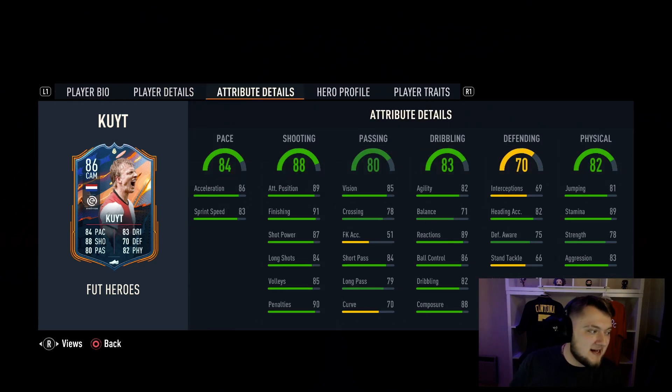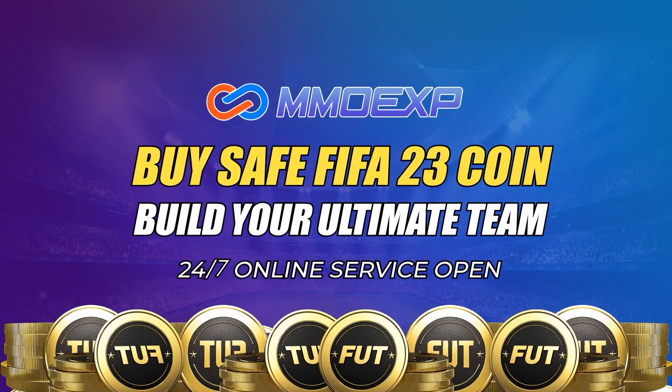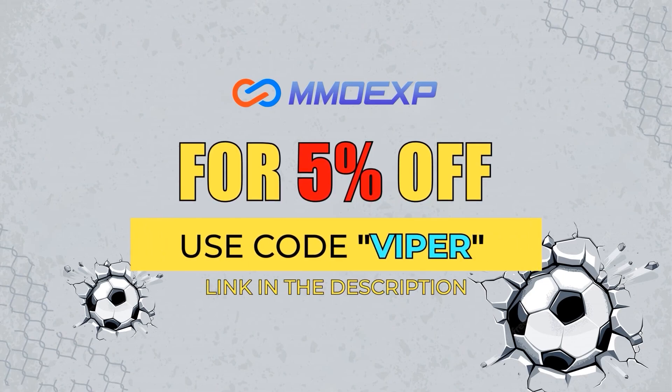Obviously an ex-Liverpool player, so not too happy with that guys. But let's get into another one. For cheap FIFA 23 coins, make sure to check out mmoexp.com to get fast and reliable coins, and make sure you use code VIPER at checkout to get yourself a 5% discount.